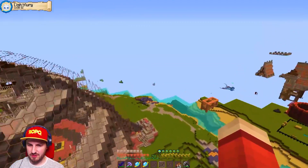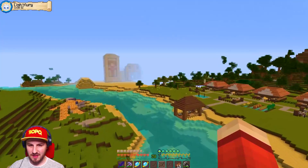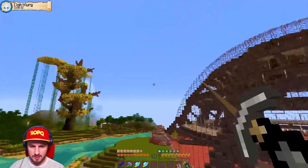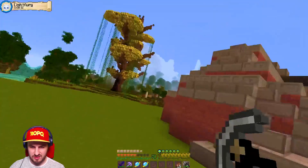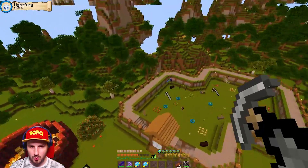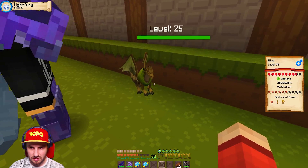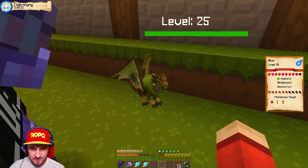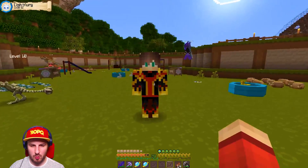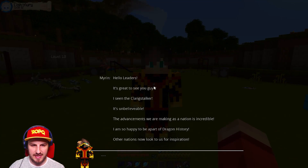We go to find Myron, and he's down with the baby dragons. They're level 20 and 30 - pretty cool. Coming in hot on the grapple hook - I picked up way too much speed! The silver dragon is looking pretty cool, though it feels small for its age. Its face is way more dragon-like now - very malicious. Myron says hello leaders, great to see you again.